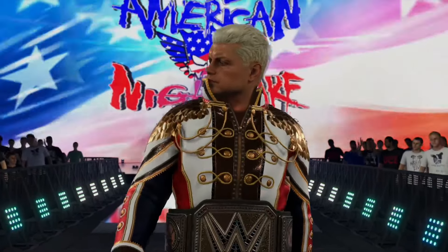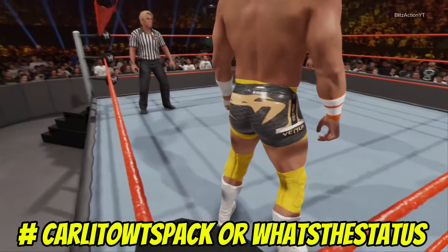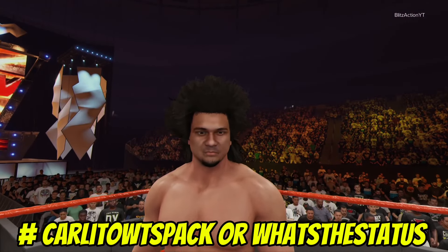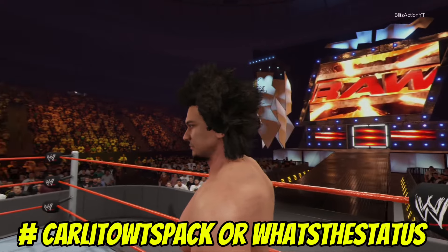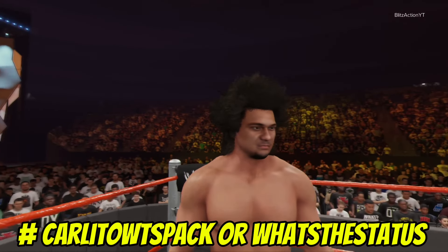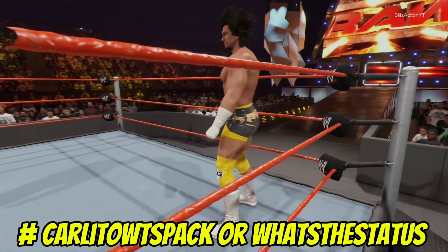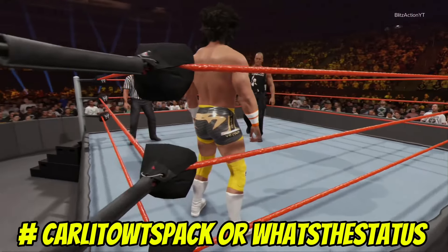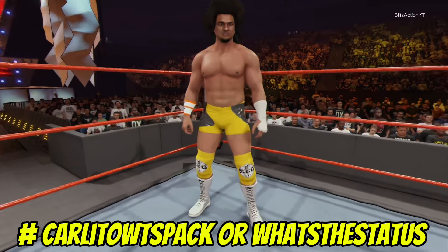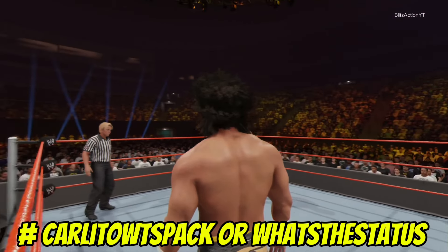Since we're talking about great tag teams from back in the day, as you can see on screen we have Carlito, another upload from What's The Status. This is an in-game edit of Carlito from the Global Superstars pack — his 2008 and 2009 version. Use the hashtag Carlito WTS Pack or What's The Status to get him. This was a collaboration with Mr. Fiend X and Chameleon 2K. This retro Carlito comes with a custom portrait, commentary, ring announcer name, a DH face, a new face texture, and his 2008 and 2009 attires.